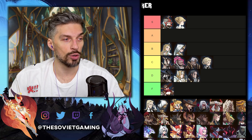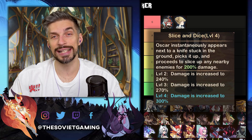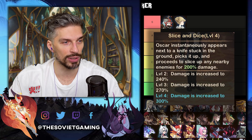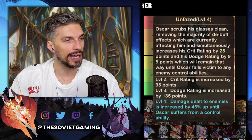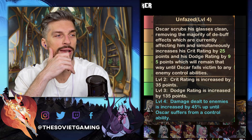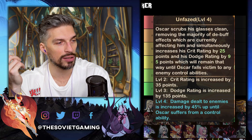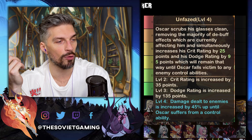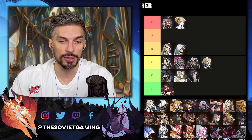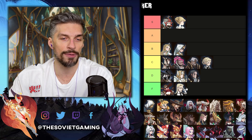Next one is Oscar — we're moving to the fodder guys. His Slice and Dice AOE damage ability gets 30% more damage at E30, which isn't that crazy. At E60, Unfazed is actually pretty good — when he scrubs his glasses, he increases damage dealt to enemies by 45% until he suffers from a control effect. Really good ability, but again nobody uses him, so he goes to F tier.